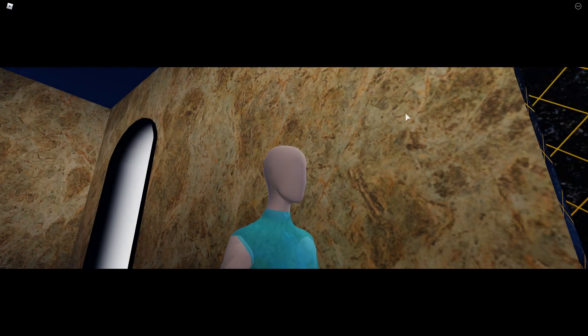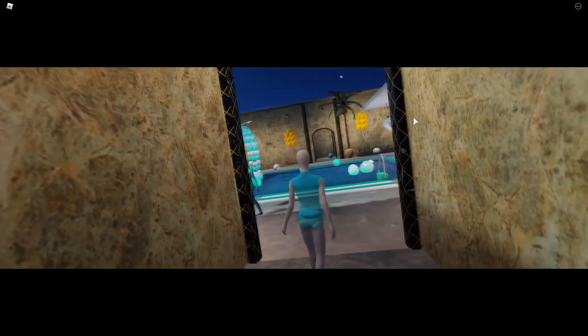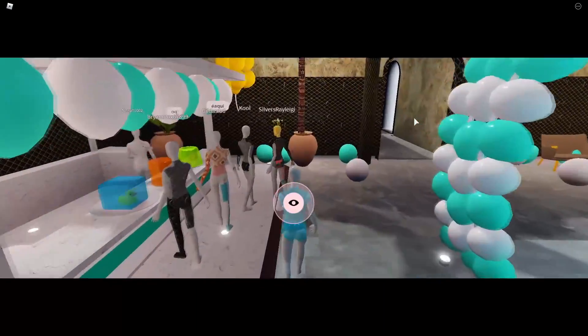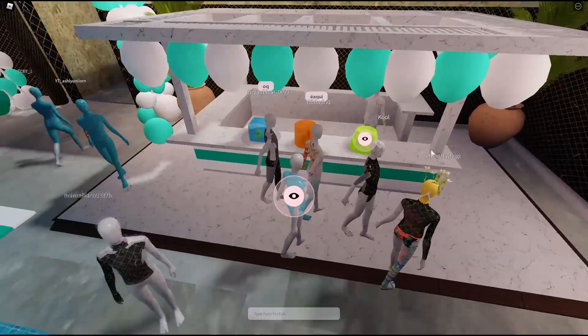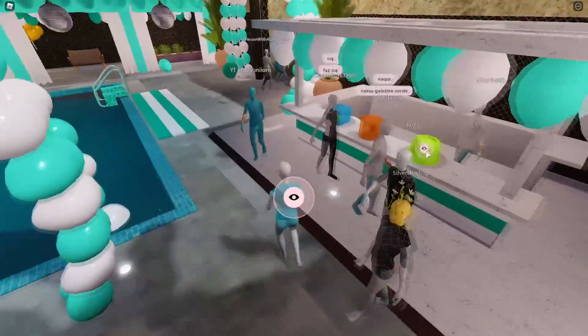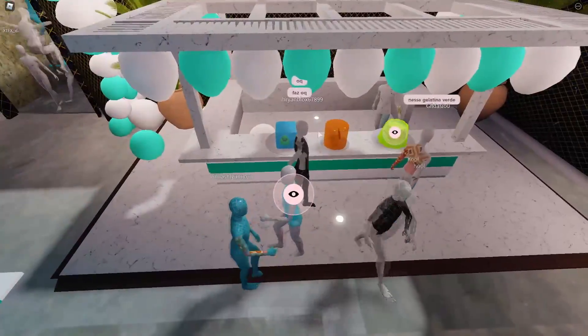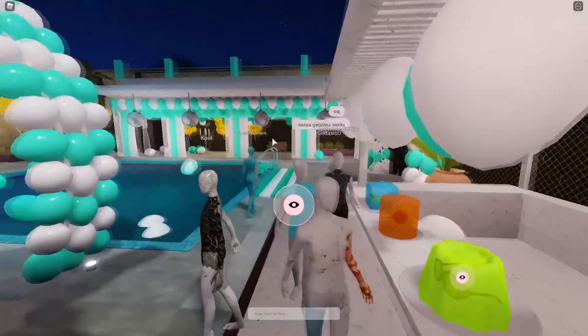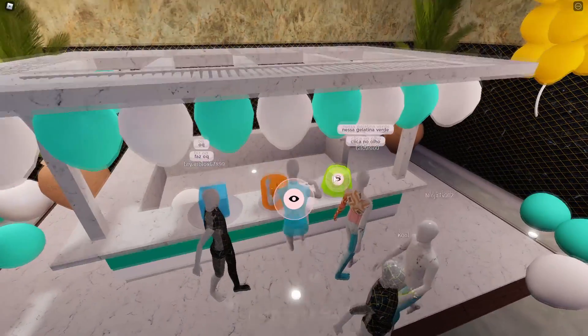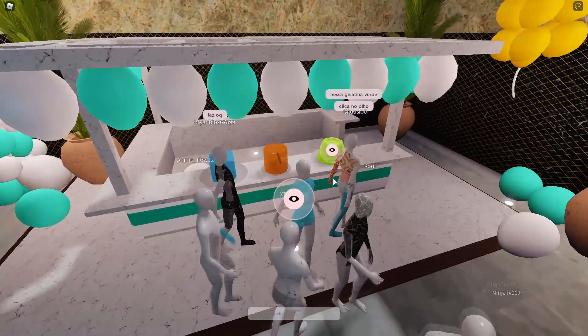So if I load into this area right here — I just spawned — once I'm able to load in and walk around, I'm going to walk all the way to this little stand where it has all this jello stuff. Basically you can see there are a couple of Roblox items inside these jello things — you can see the ducky, which was a very old Roblox item, and there's the sunflower item.